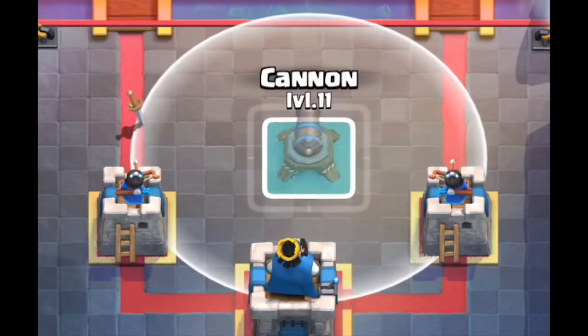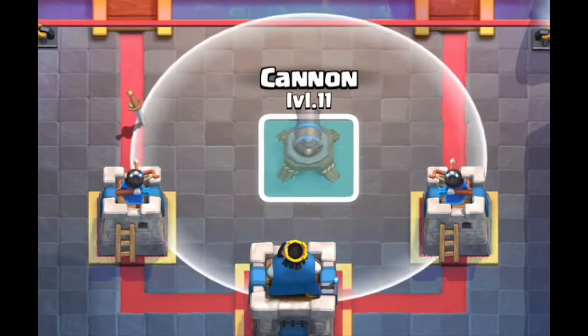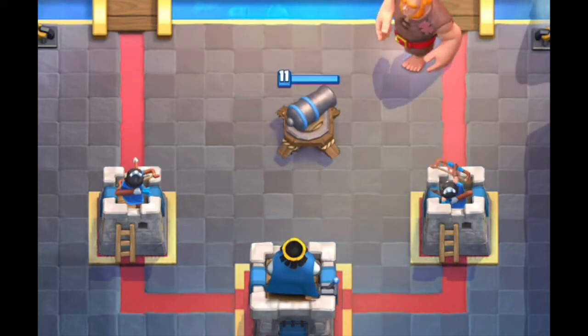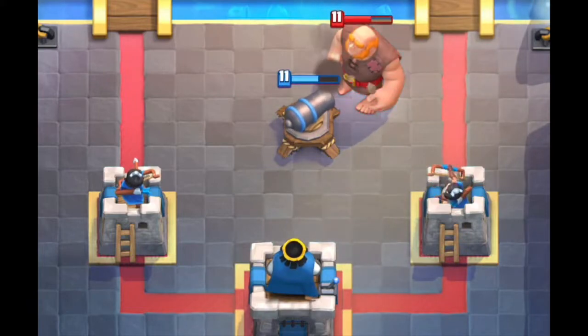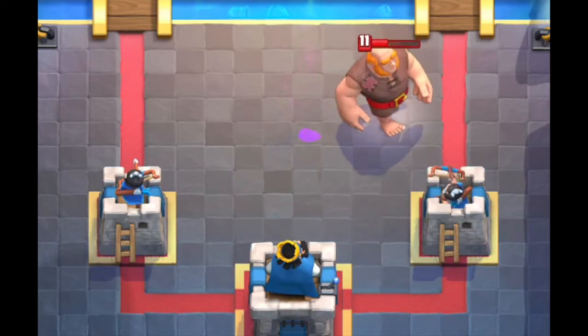This is the second placement. The cannon is placed 2 tiles from the princess tower and 4 tiles from the king tower. In this case, only 1 princess tower is able to hit the giant, and the giant gets 4 hits on the princess tower, which is quite a good amount of damage.